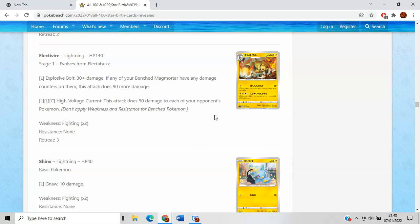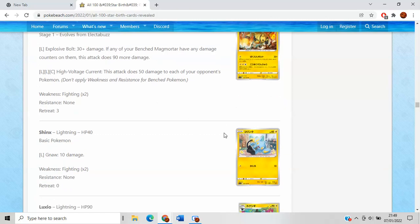High Voltage Current is a really interesting attack but unfortunately will be terrible. It does 50 damage to each of your opponent's Pokemon. Initially I thought this was worth trying with Flaaffy's Dynamotor ability. But of course Manaphy comes along and says 'no' to every one-prizer deck saved by Manaphy — unfortunately Electivire has to take the L. Bit of a shame, but the Feast of Force attack maybe has something with Dynamotor. Could be fun.